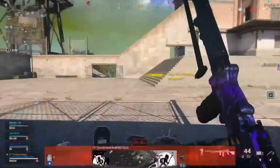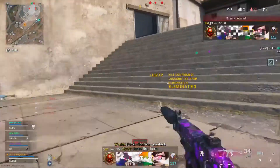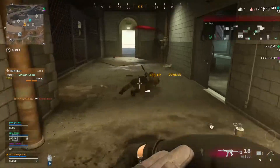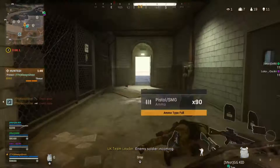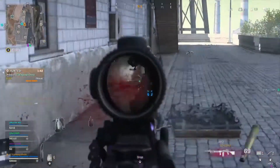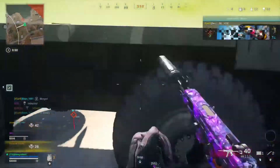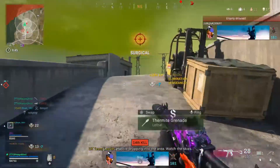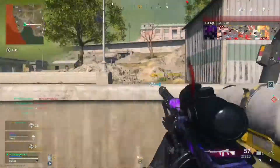Moving over to the stats — the first stat is fire rate: 750 RPM for the PKM versus 602 RPM for the RPD. That's a pretty big difference. Fire rate is obviously a significant factor, and this advantage allows the PKM to perform better at medium to long range. However, the RPD does have one statistic going for it that could matter in a fight against the PKM.